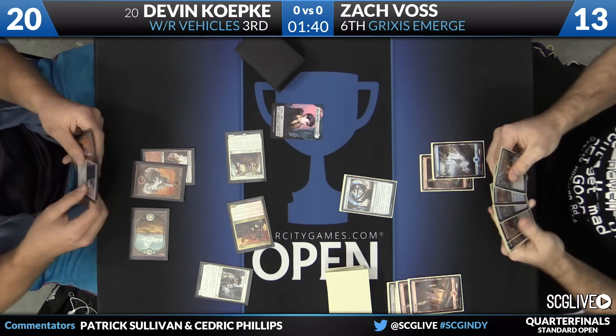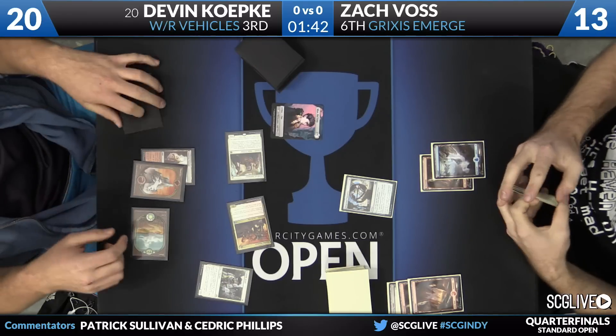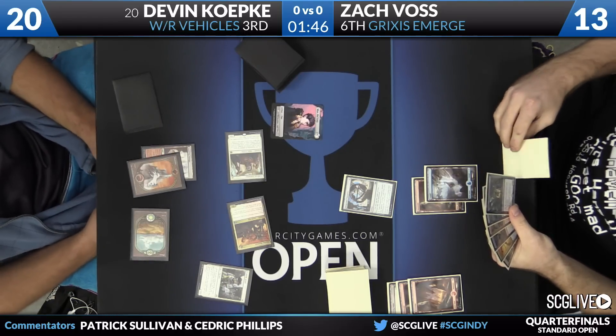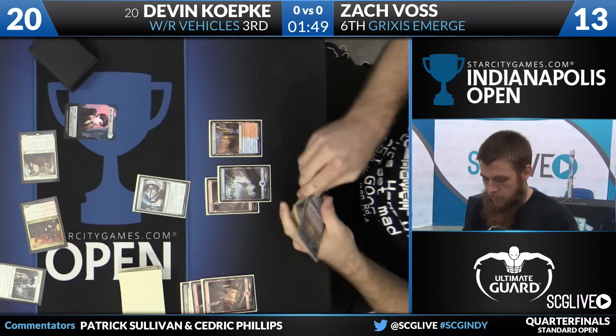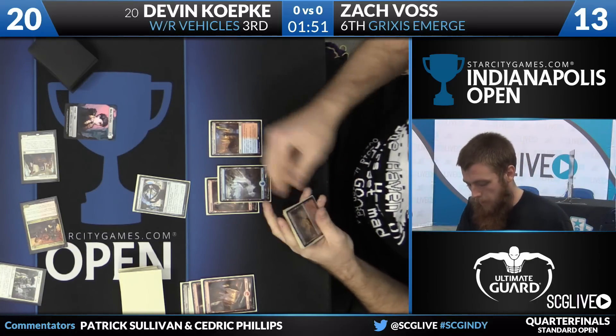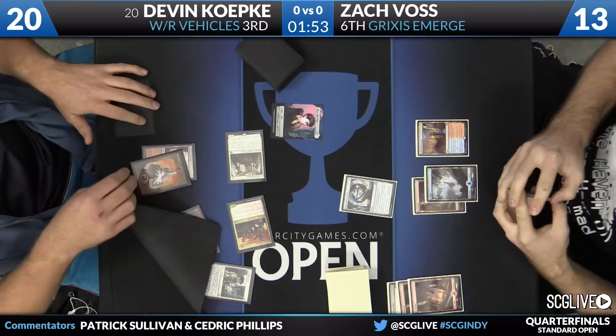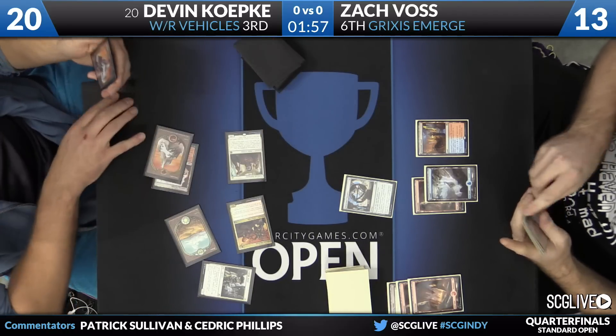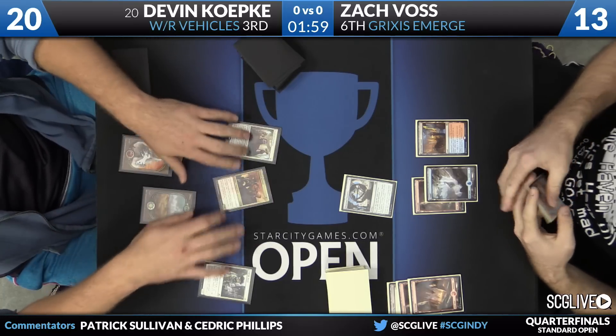Voss will draw for the turn — already down to 13. Kozilek's Return would be timely right now. Voss plays a Spire of Industry and simply passes the turn back. Koepke goes to untap and sacrifices the Clue to draw a card. Now it's time to untap for Devon.